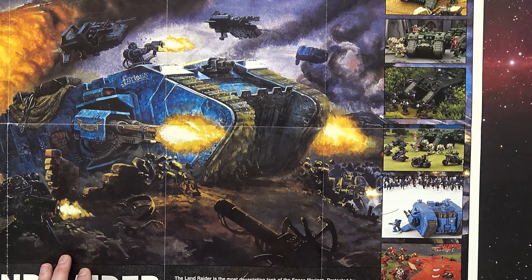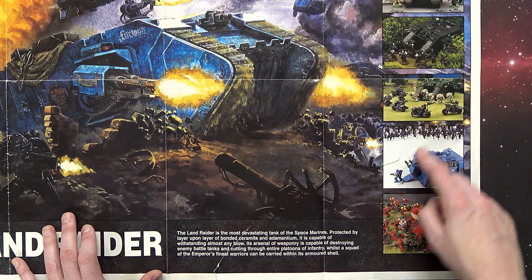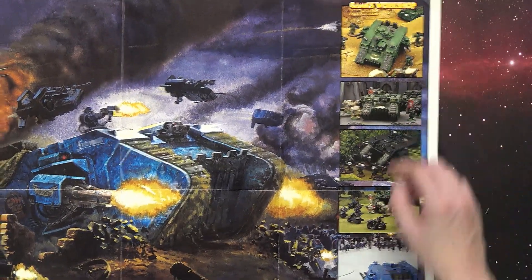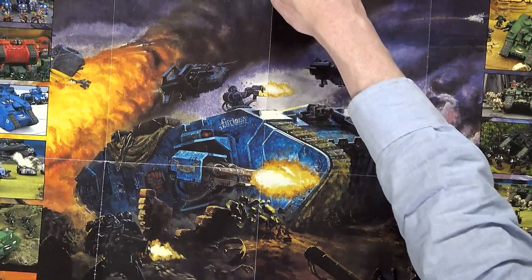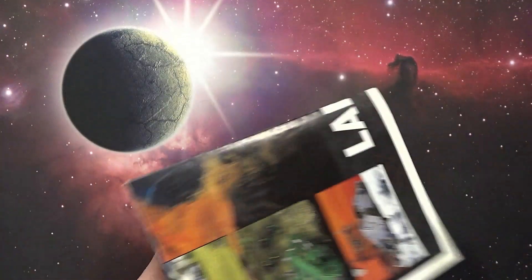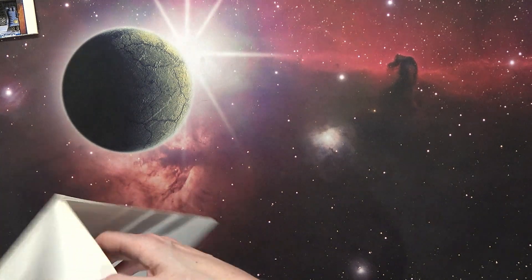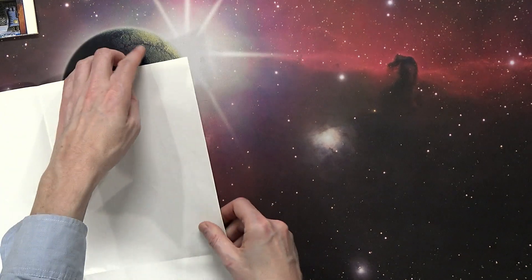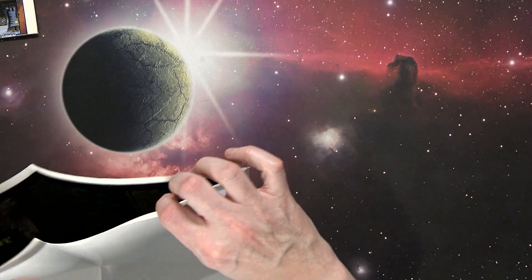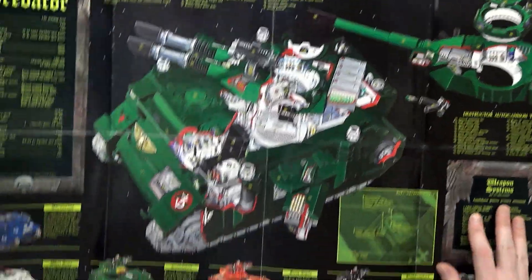And then there you see some action shots of all the different things you could do with a Land Raider — have the hatches down, just all the different configurations. This is a really cool and very iconic poster. Many game stores had this hanging in their store back in the early 2000s, and I'm sure many man caves out there still do — probably framed versions of it. Next up is the Predator version of this particular series. This is as far as they went — they never did another one. But let me tell you, this thing was just as dope as the Land Raider one.